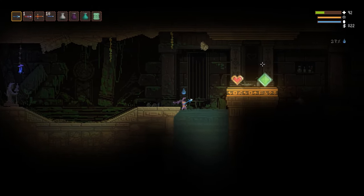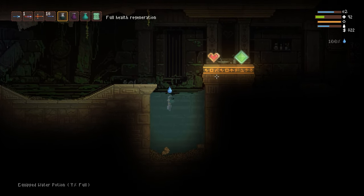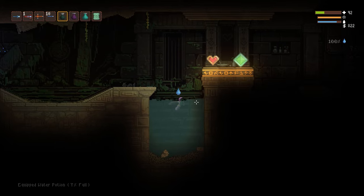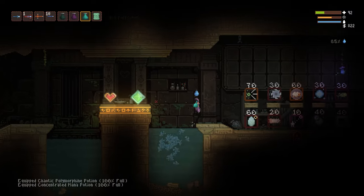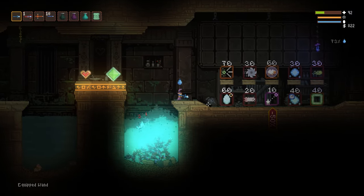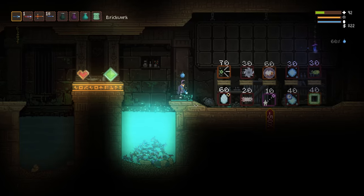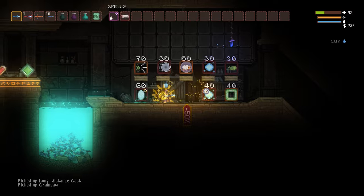The game has 7 biomes to go through before you defeat the final boss. At the end of each main biome, there's a portal that leads to a safe zone between each area called the Holy Mountain. In the Holy Mountain, you can edit your wands, which I'll go into detail about later on. At the start of each Holy Mountain, there's a heart pickup that refills your health and a green pickup that will refresh all consumable spells.